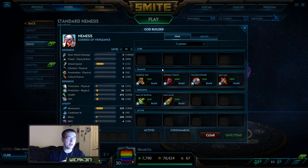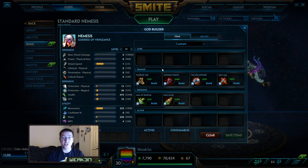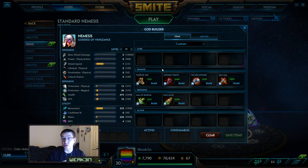Second item: Jotun's Wrath. You want to ult as much as possible. Nemesis is now about killing that one target — like it was back in season one. With Jotun's you're going to have more ults up, more shields, more twos to throw out. You're going to sustain more and be able to insta-kill people more often. Use your ult on the targets your team can focus and blow up right away.